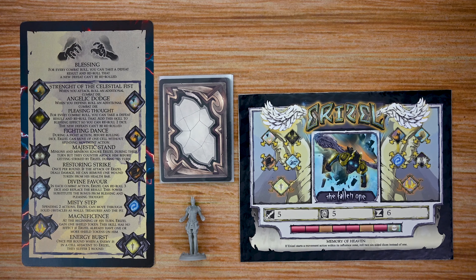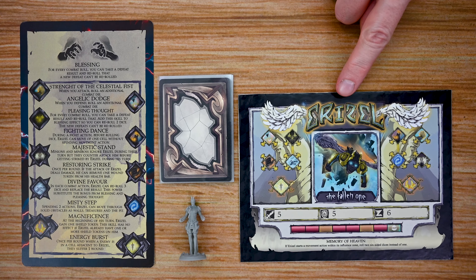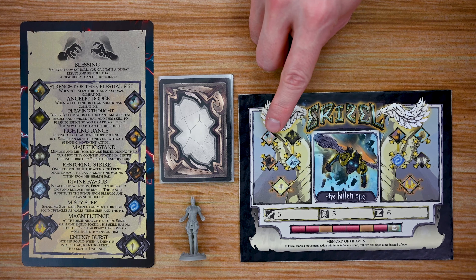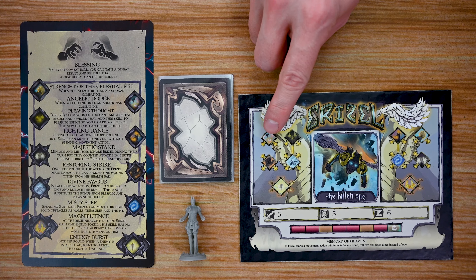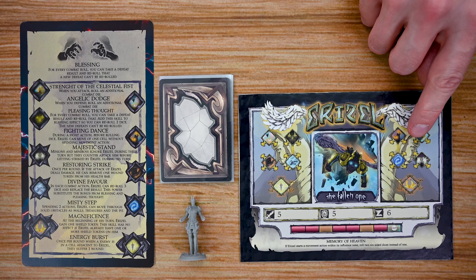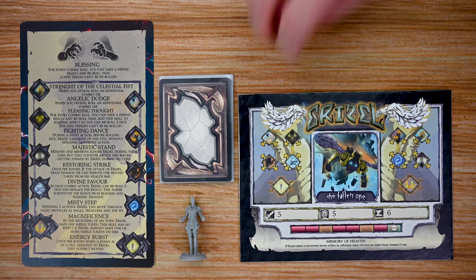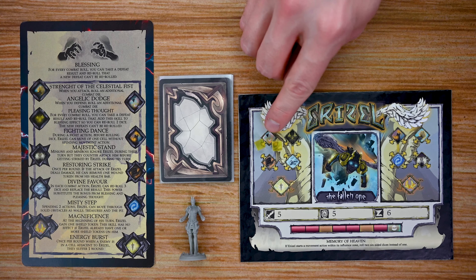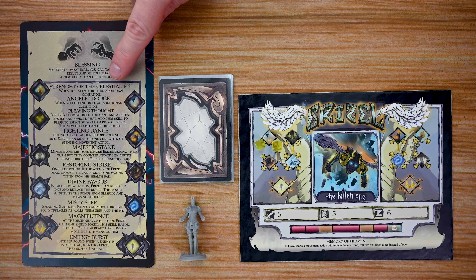Let's start by looking at the different characters players can play. There'll be four different characters included. Each character will have their own dashboard listing the character's name at the top along with the three tiers of talents they can unlock throughout the game — Tier 1, 2, and 3 — represented on both sides of the dashboard. As players gain power they can place it into those spots to unlock talents, each listed on the quick reference guide for that character.